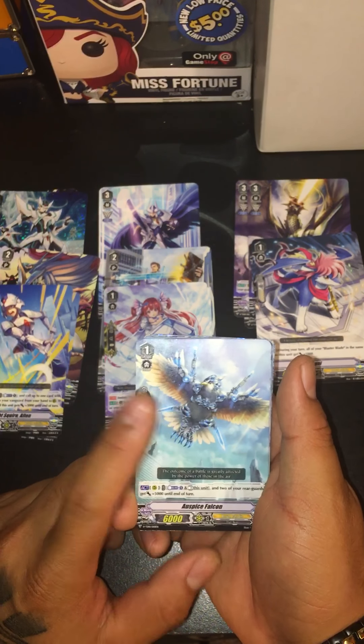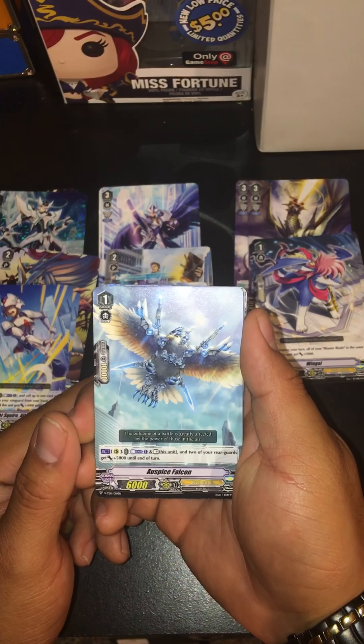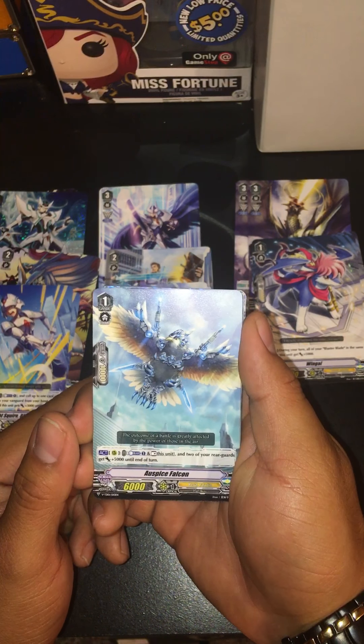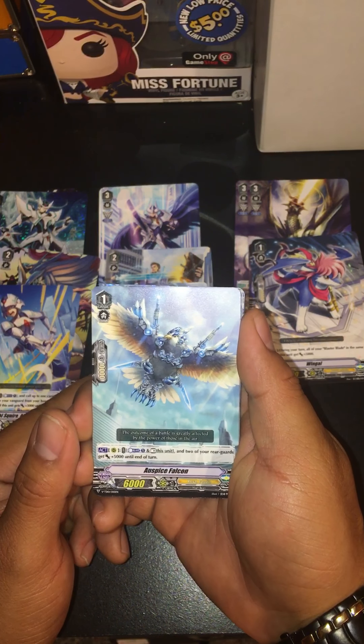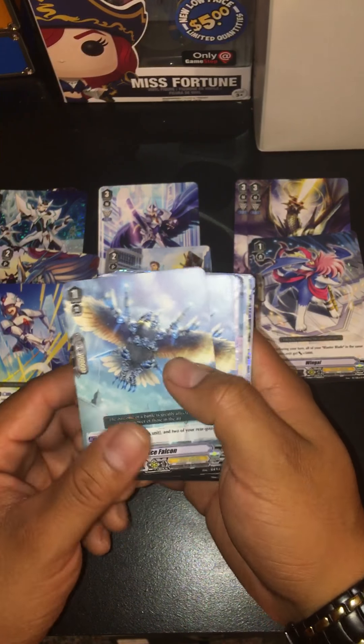This draw trigger — let's see what his effect does: soul blast one, rest this unit, and two of your rear guards get plus 15,000. That's really good for a trial deck card.